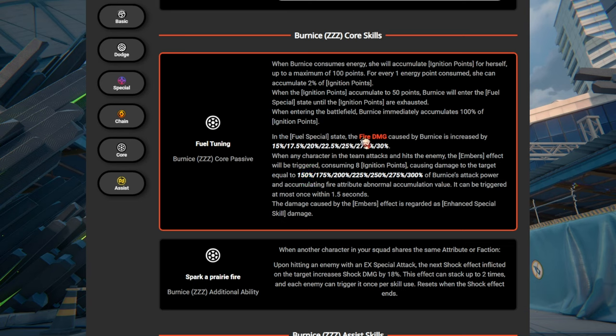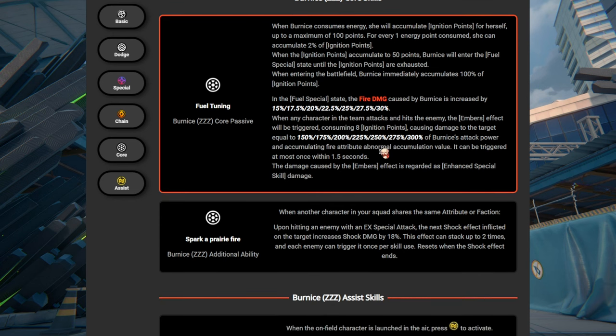Her whole point is just to do fire damage, consume ignition points, and just do a bunch of fire damage. The ember effect — also called the fuel fire effect — just does skill damage. She looks pretty cool — she just does a bunch of fire damage, and get ready for her to do a lot of burn damage.